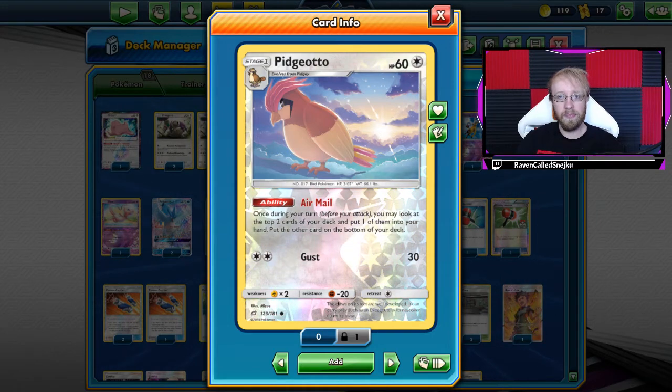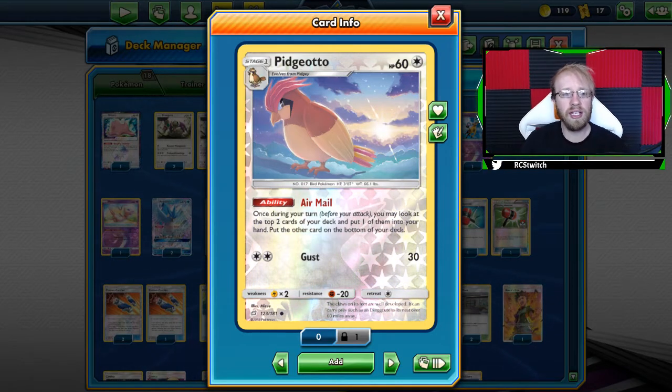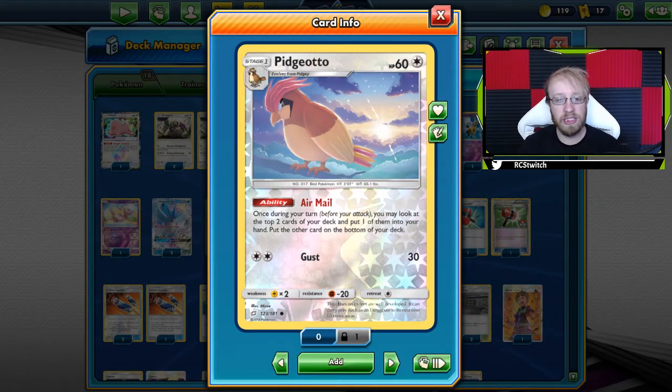Let's just jump right into the deck. PG Oranguru control — a deck where you want to outsource your opponent. You want to discard and put into the lost zone all of their energy. Just like every single control deck, maybe I'm not the best player, but I will try to represent the deck as good as possible.